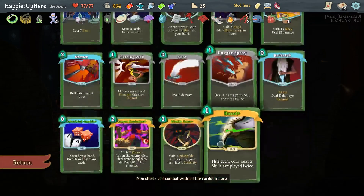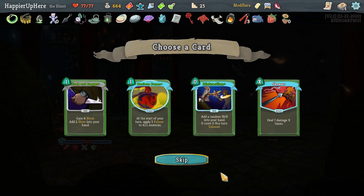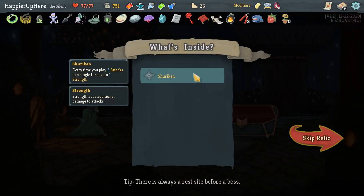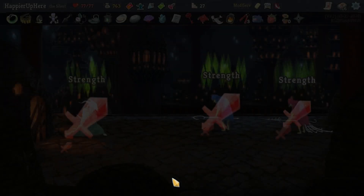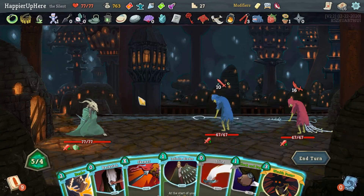We got Happy Fire — every three turns get extra energy. Noxious Fumes doesn't really fit this deck — it's not gonna hurt me but doesn't fit. Let's go with the Distraction. We got the first curse, Doubt, as well. Shuriken — every time you play three attacks in a single turn, get one strength. That's very nice.